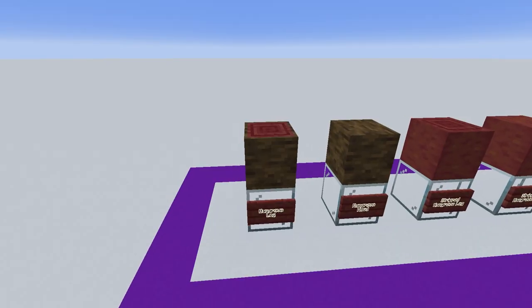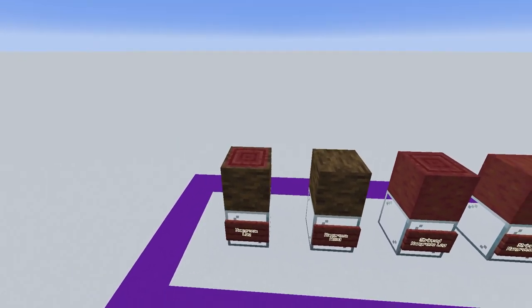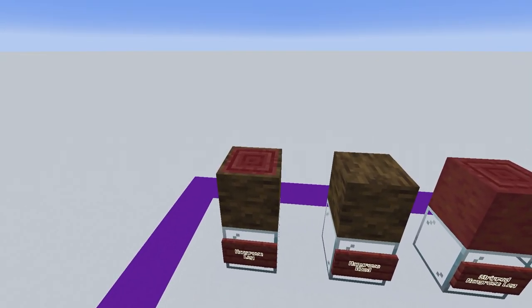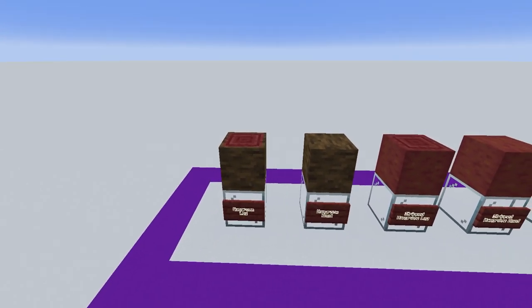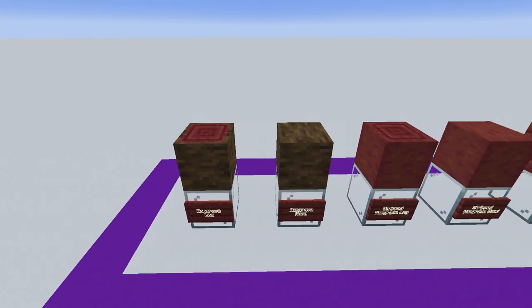First of the blocks we have the mangrove tree and the mangrove logs. Now the mangrove tree itself isn't actually in the game quite yet, but they have put the blocks in so we can have a look at these. First of all we've got the mangrove log, which has a very bright red interior with a very nice brown exterior that's kind of similar in its texture to the stripey nature of the jungle tree.